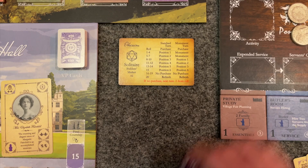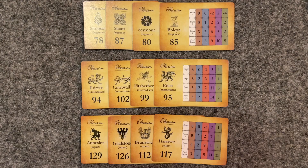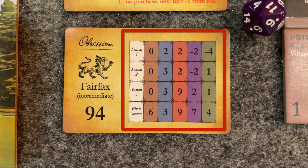Take the Solitaire AI card, the 20-sided die, and choose one of the 12 Solitaire opponent cards which represent the rival family who are also trying to marry their way into the Fairchild family. There are four beginner, four intermediate, and four expert families to go up against. Each has a crest, a base end score, and a grid representing their improvement scores for each courtship round.